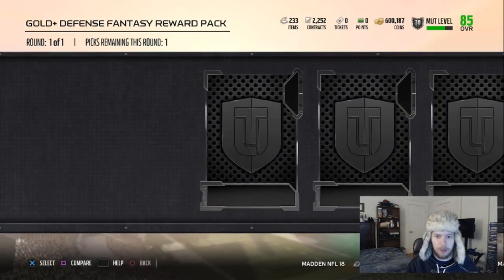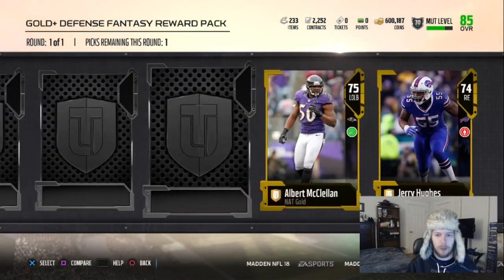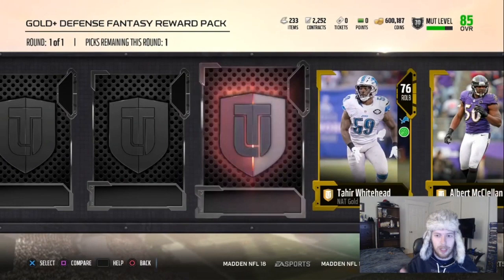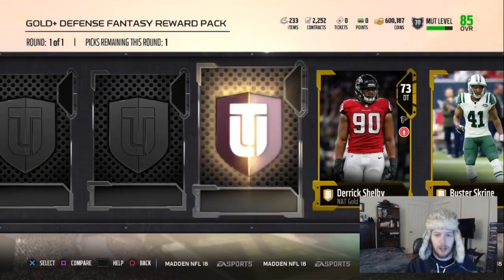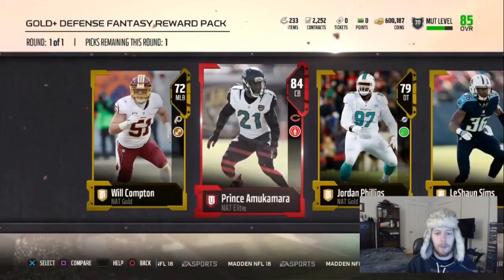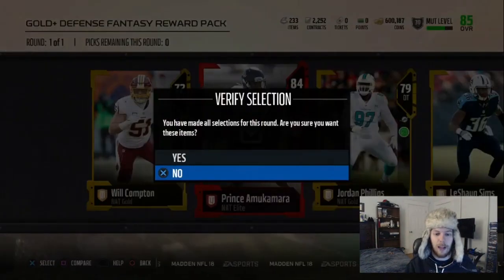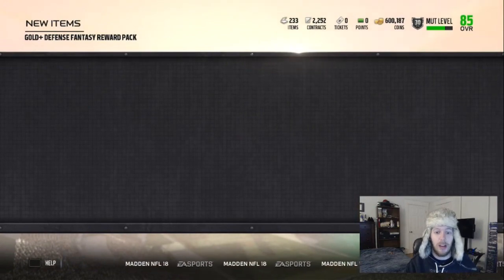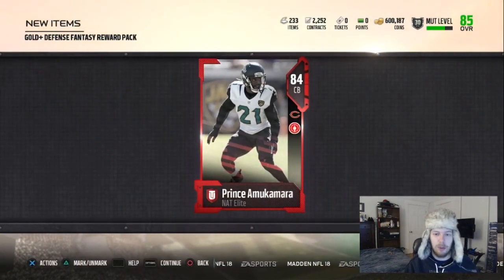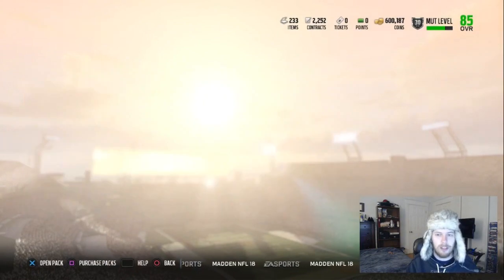Gold defensive fantasy pack — hopefully we get an elite or two. We did get an elite Charles Johnson, but he's not really what we're looking for and won't start on our team. Then we got another elite — Prince Amukamura. That's very obvious, we're going to take Prince. Worst case he's for an elite token if we want to do a flashback pack. His stats aren't great, but we'll take it.